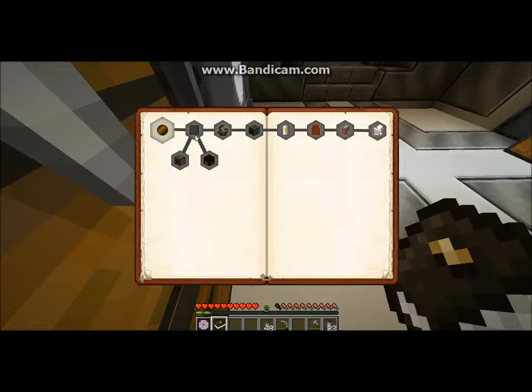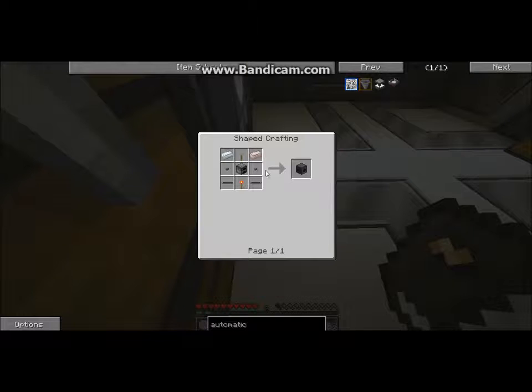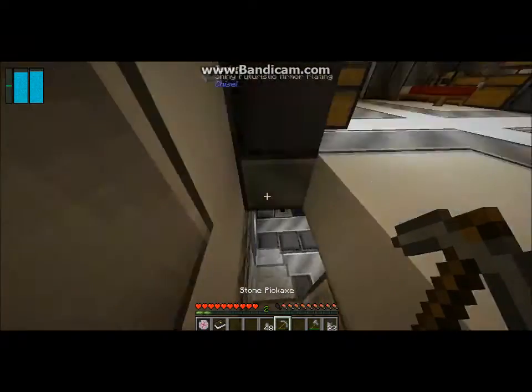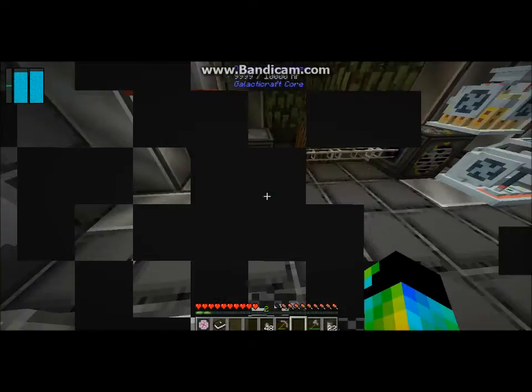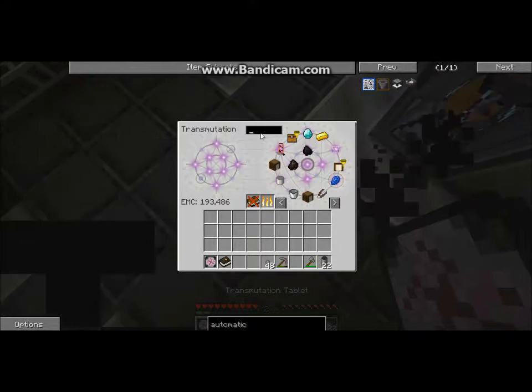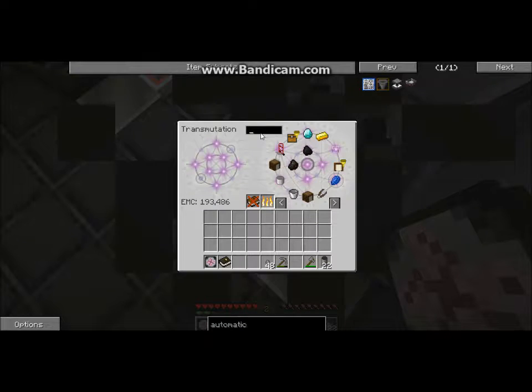Let's check on this one. We needed to get some sort of dye. I don't remember how I made this — we needed a bunch of aluminum. I needed some wool and aluminum wires. That's gonna be toughish, but actually with the help of my transmutation tablet, we'll look up aluminum.